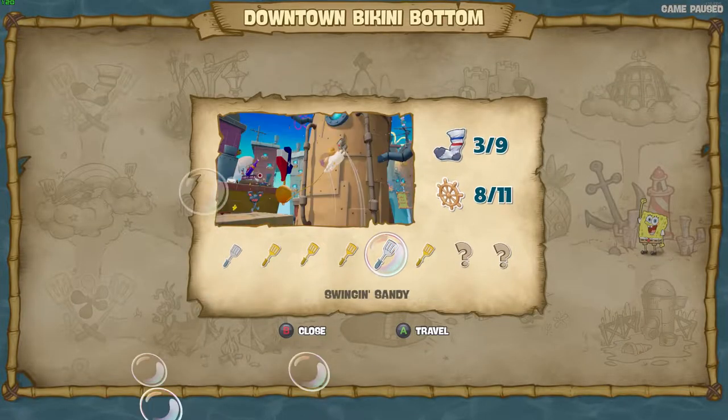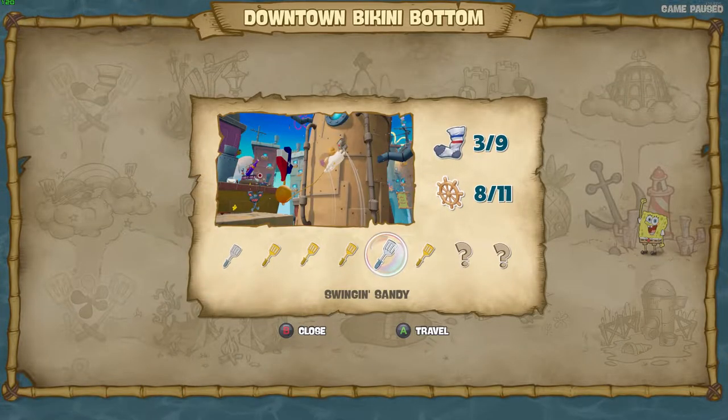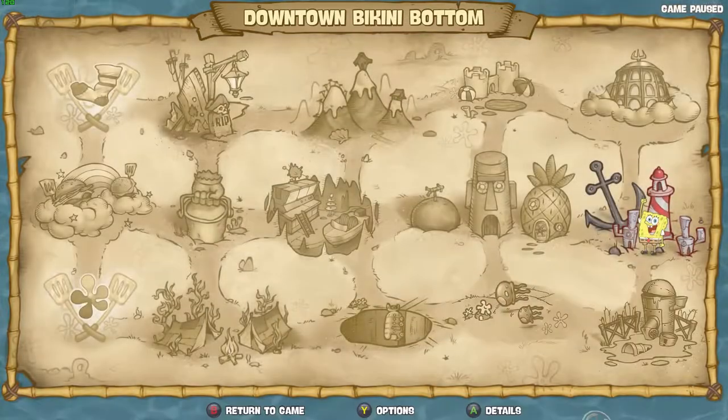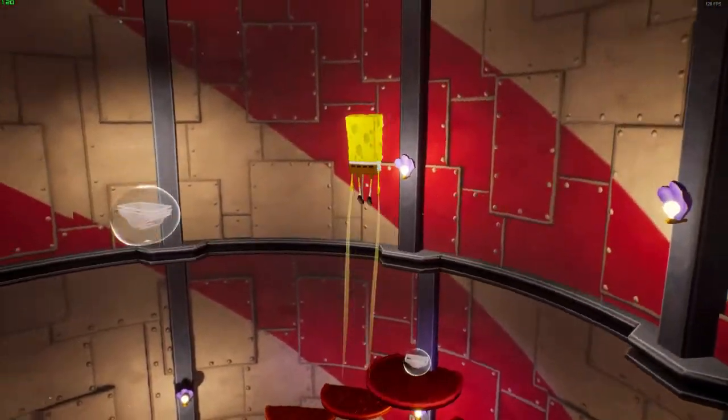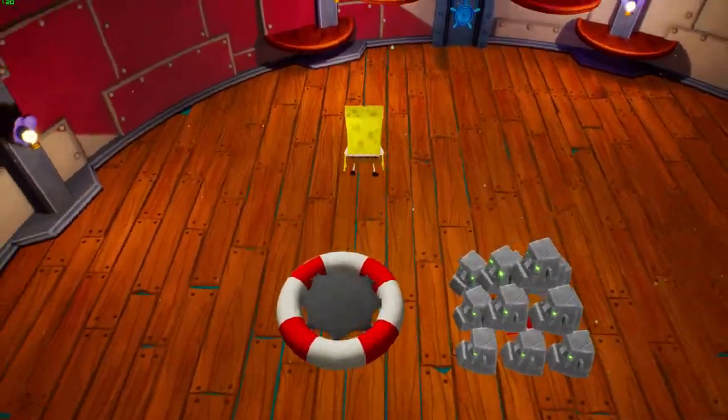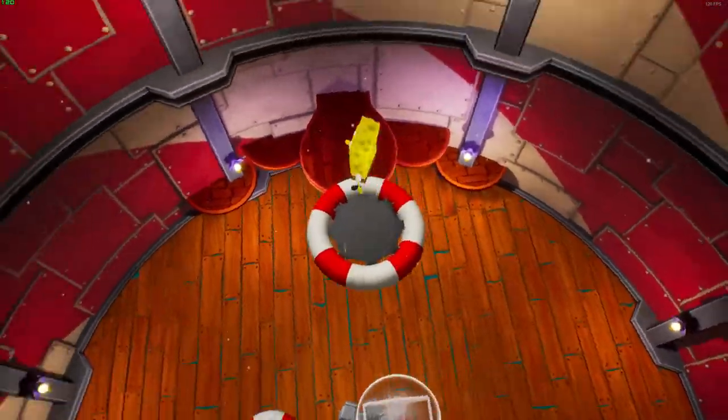Once you get the ambush in the lighthouse, a golden spatula with SpongeBob, you're just in this lighthouse. I'm gonna try to show you the path to get the swinging Sandy spatula.